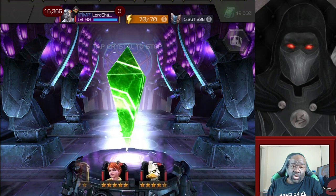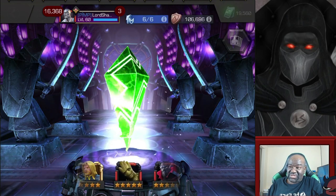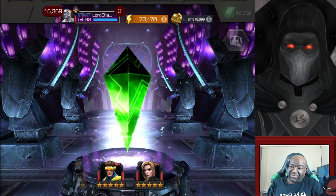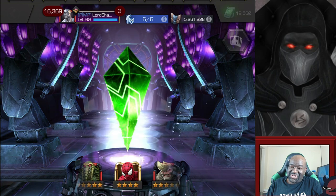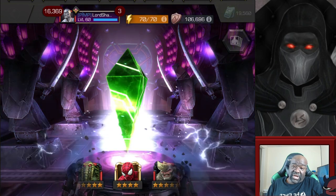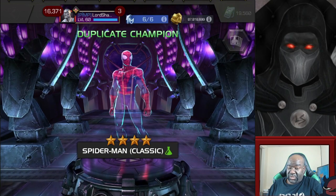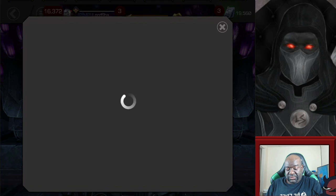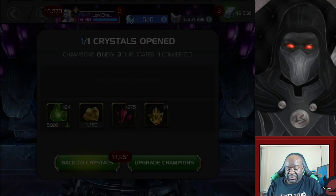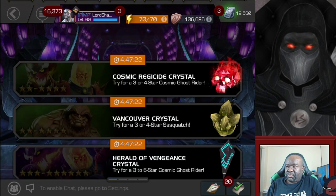I would love to get a new five star out of this. Come on — I saw you slipping over, I would have taken Man-Thing because I would have awakened him with that pull. But he's max sig, so in the max signature ability crystal we get more five star shards. It's all good, not mad about that at all.